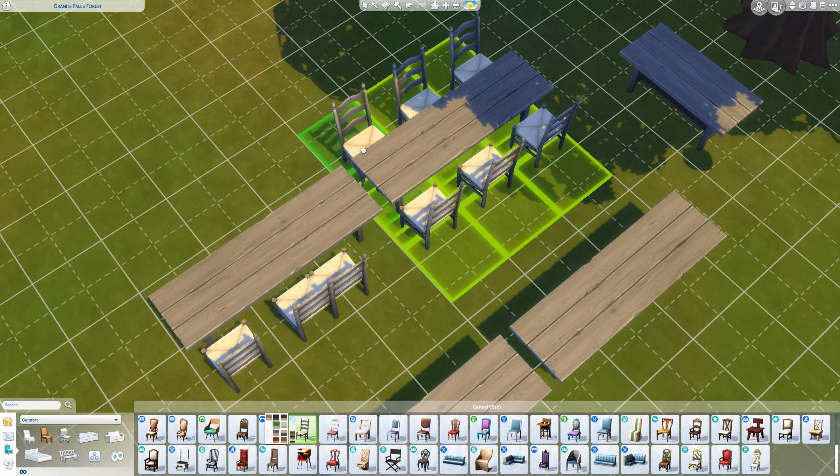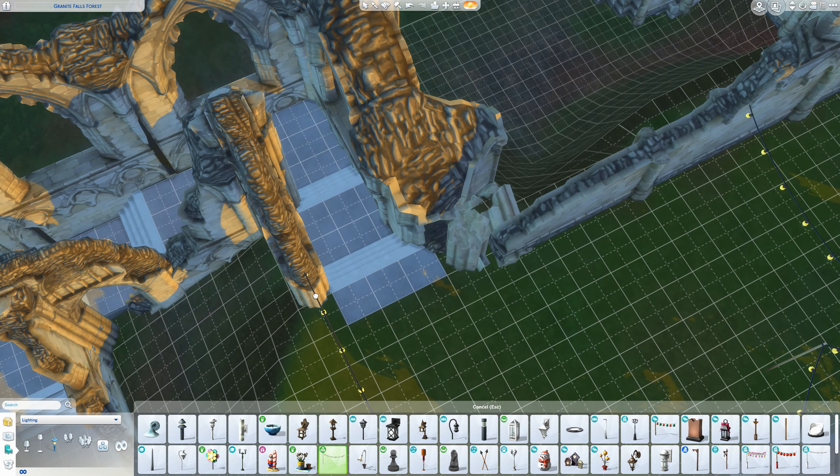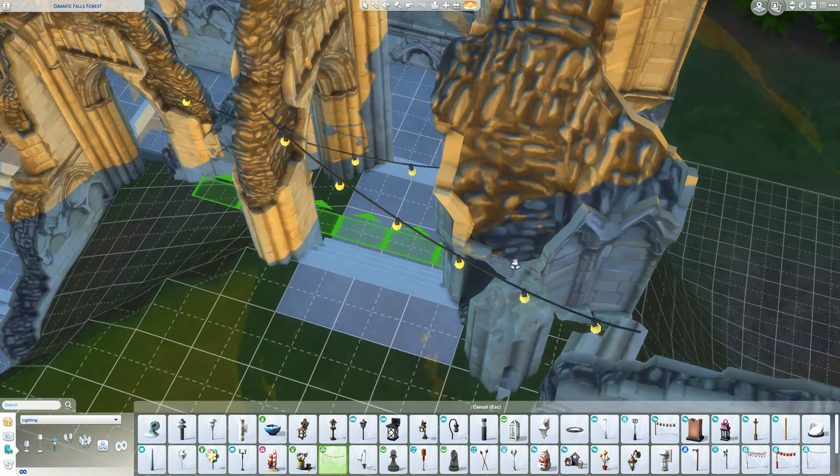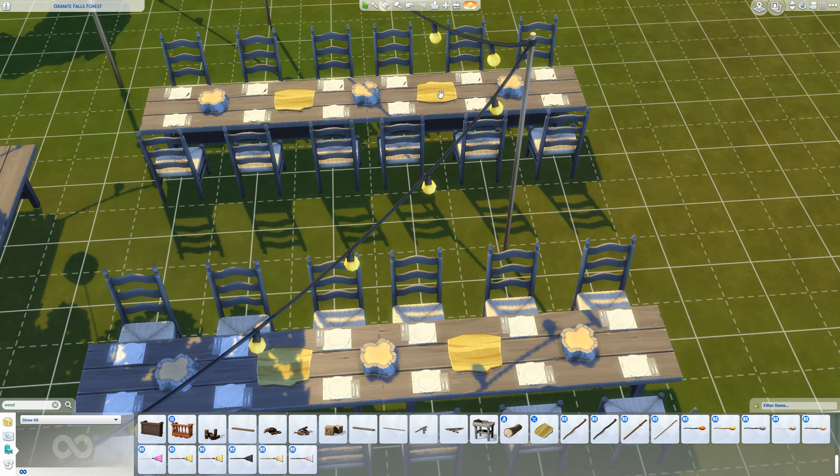I used the ruins that come with Get Together from the debug section for the stairs, so it looks really broken but romantic in a way, leading up to the main area. On top we have the leftovers of the main castle part at the back, and some more ruins on the side of the mountain. The top is the main area for dining, activities, and drinks, and the side area is for the wedding ceremony. I really love the rustic vibe for weddings.